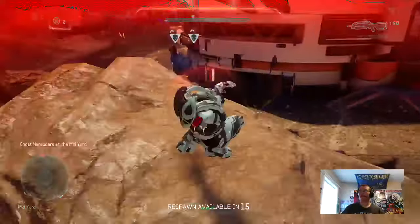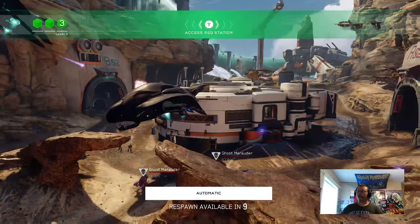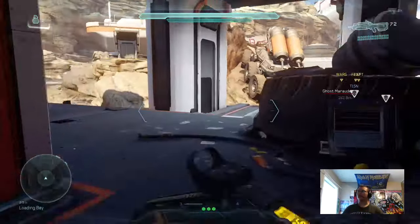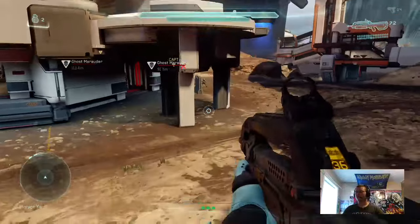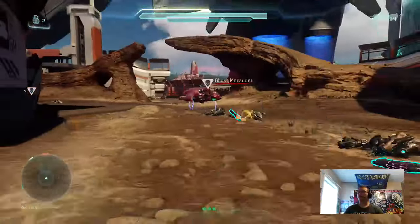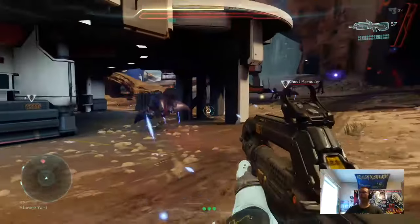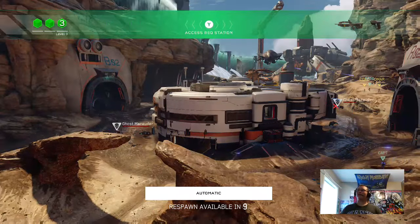Here they are. The Phantom doesn't mess around in this game. For this one it's pretty obvious — all we have to do is kill the 2 ghosts. I should probably spawn in on a ghost. There's a Ghost Marauder and he's coming after me. I'm about to die. If you guys couldn't tell, I'm pretty bad at this game, but I still have fun nonetheless.